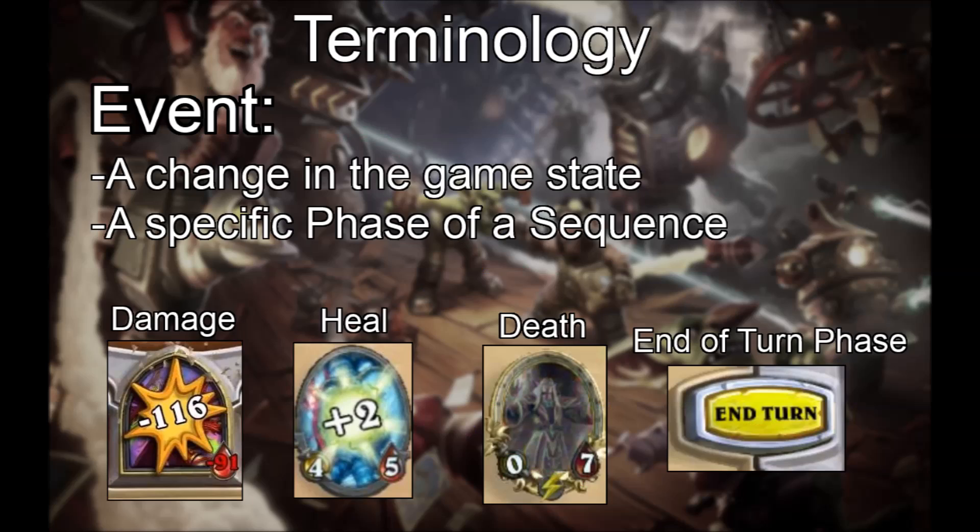To explain what is going on, we have to go over some terminology first. Let's define an event. Events are changes in the game state and specific phases of sequences. Events include damage, healing, death, and the end of turn phase.